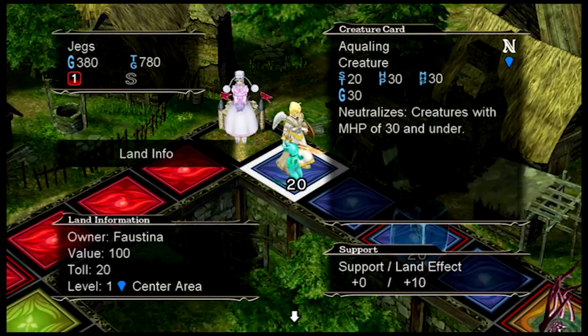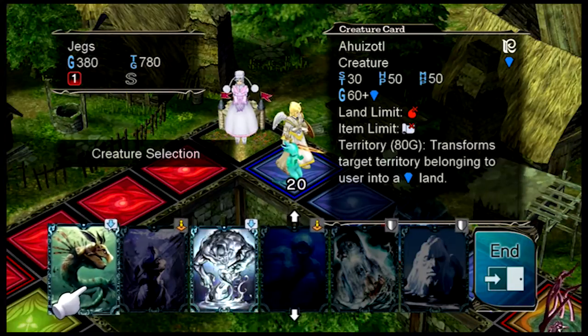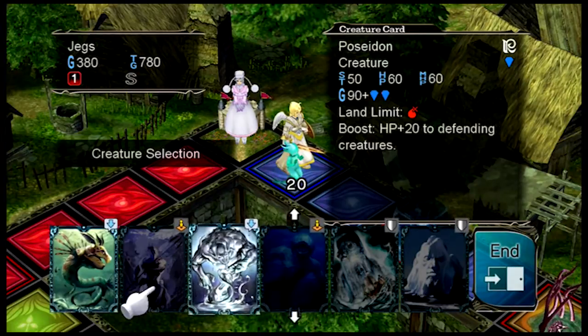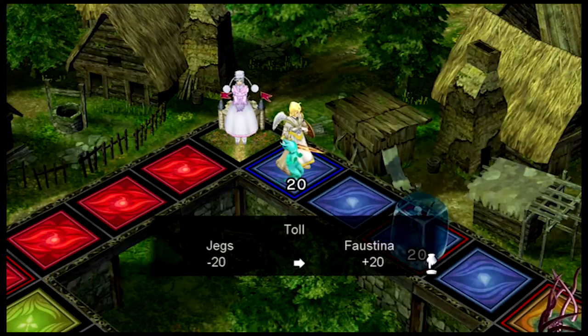This one's got 40 defense with 20 attack. Since I'm attacking, I get first strike unless she uses something. As long as my creature has max hit points over 30, it'll be okay. I don't have anybody I can fight with — it'd just be a waste of money, even though I can knock them down. But then they'd heal every time she gets to the castle. I'll just pay 20 bucks.